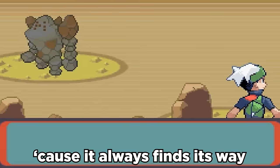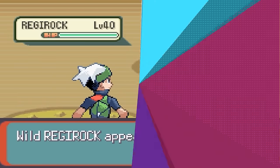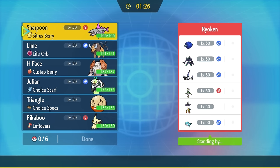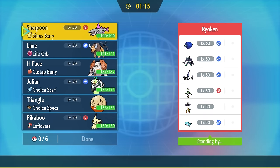With this, Regirock can be super clutch because it always finds its way into low HP, and it's super fun to use. I feel like the art of just straight up exploding in competitive Pokemon has been lost, but I am here to be the change that the world needs. If you're into that kind of thing, consider hitting that subscribe button — it's free, it only takes a second, and you can save a Regirock's life. Without any further ado, let's go ahead and get into the match.